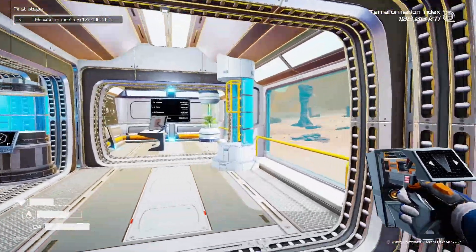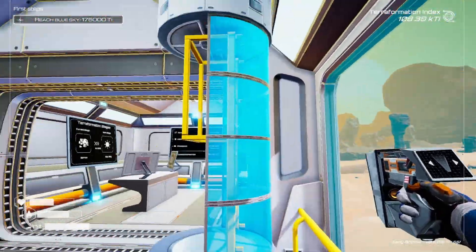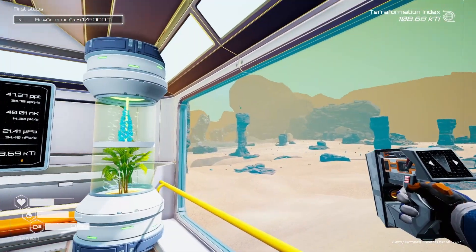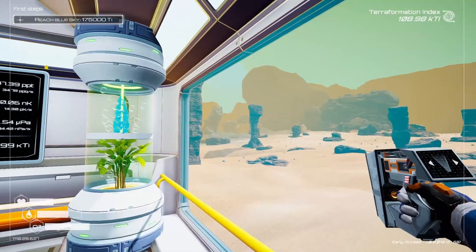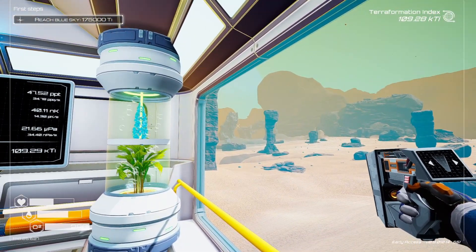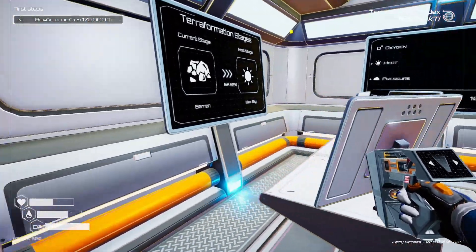Welcome to another episode of Planet Crafter. I've been a little busy while you guys have been away. In the last episode, if you remember, we headed out there to the aluminum planet — that area that was like blue. I brought some more aluminum back and I emptied those chests that we found in the spaceship. And I came back here, look at this setup.